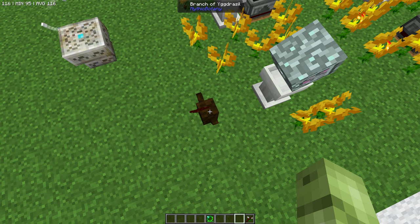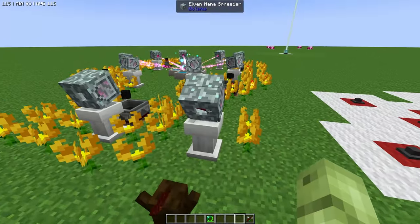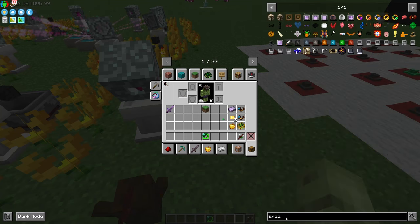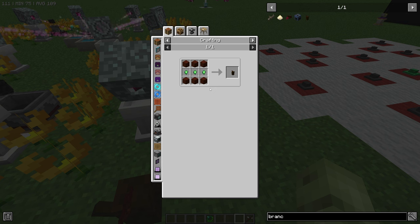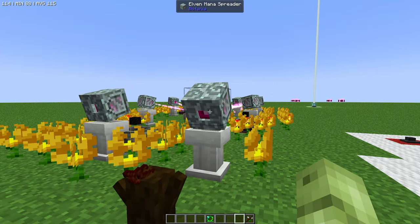You're going to need to do this before you start anything else, so make sure you can get yourself a mana spreader with all the Endo Flames powering it. If we get our wand, you can see that is full, and I've linked that to our branch here. The branch comes from Elderwood. You get your Living Wood Logs and some Terra Steel Nuggets, which gives you your branch. You should have gone through Botania and made your Elven Portal, which requires these types of logs, so you should have already got those to make your little branch. Once you get your branch, place it down and link your mana spreader.